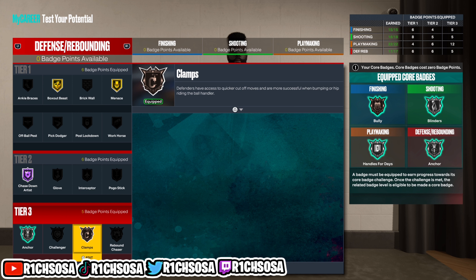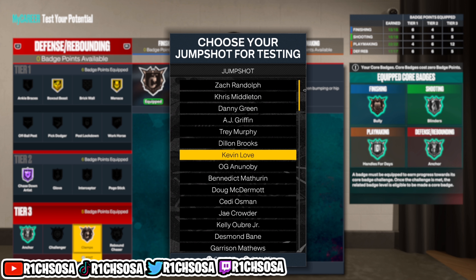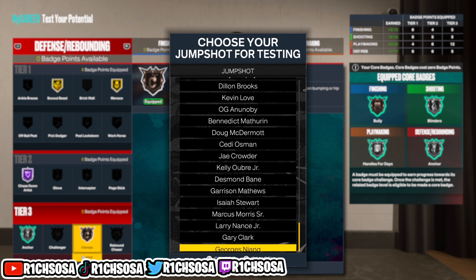For the jump shot I was using in the beginning gameplay opening this video — that was Danny Green for those wondering. We get a good amount of jump shots out of this build. On a scale of 1 to 10, I gotta give this build a 10 because we have everything we need on offense and defense, all the contact dunks, and we get that slashing point forward build name.